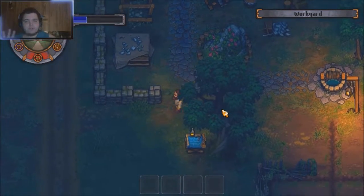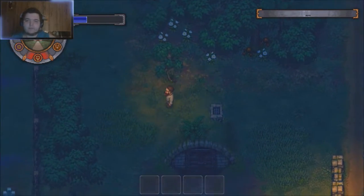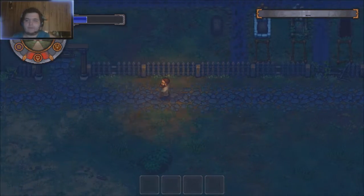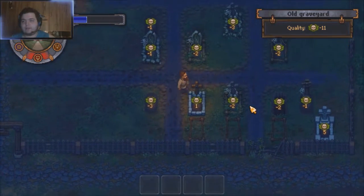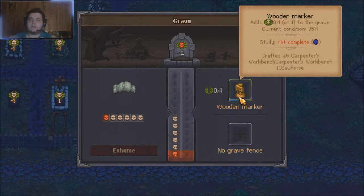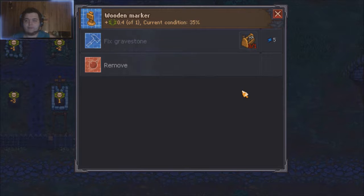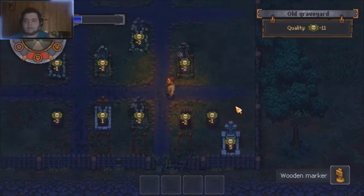I'm going to show you another trick involving the gravesides in the graveyard — something some people won't catch on to, and something I wish I had caught on to sooner. You're not going to be able to exhume most of these bodies yet. The wooden marker adds only 0.4 of one point and it's damaged, so it's not worth keeping on a five-skull body. So what I want to do is remove it.